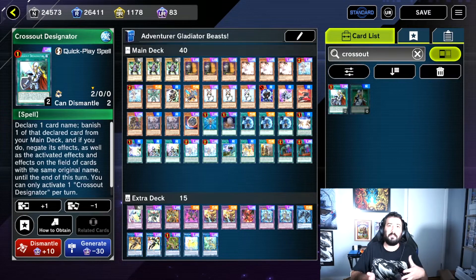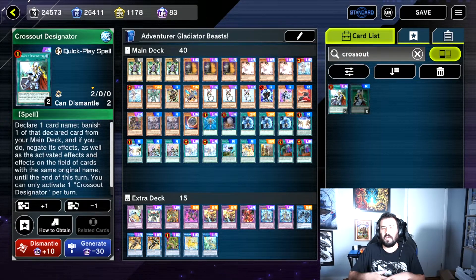I have two copies of Crossout Designator. I'm going to dismantle both of them to get 30 crafting points for each, allowing me to essentially exchange each of them for any Ultra Rare I want. The reason I'm going to dismantle both, even though I may eventually want to use one copy in my deck, is because I'm not using that copy immediately in any of my decks, and I can always craft it again for the exact same crafting point price as the amount I'm getting for dismantling the copy now.